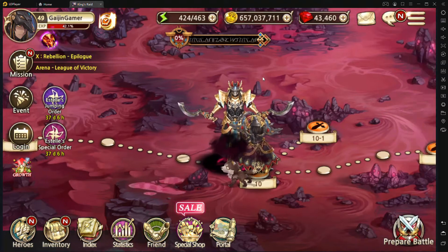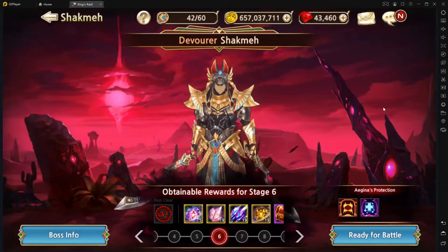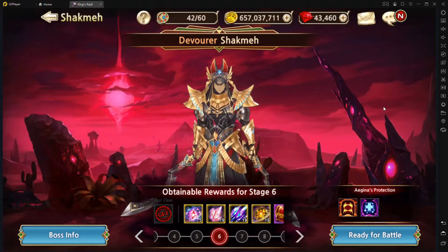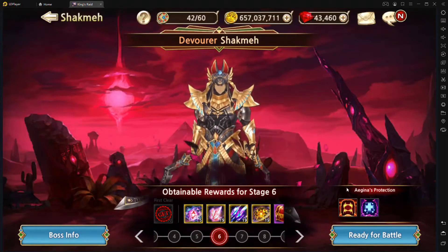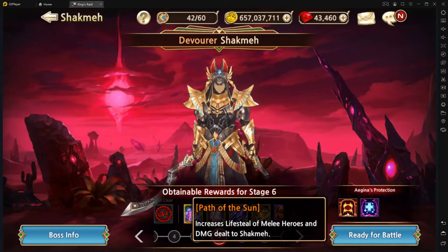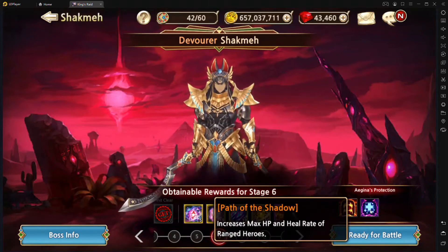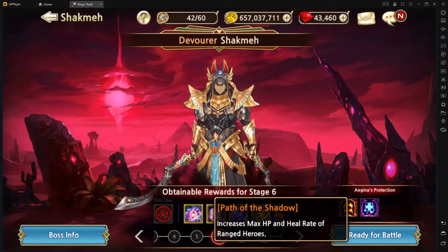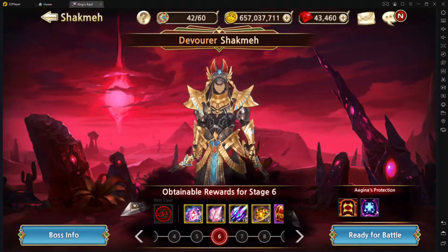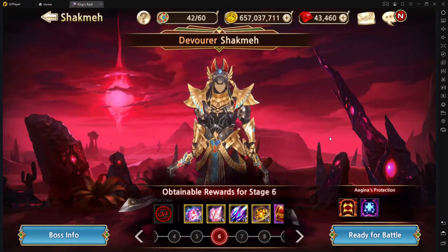We'll briefly discuss the bosses and cover tips and tricks on how to beat them. First up is Devourer Shockmay, a.k.a. Little Shock. First off, you actually get a couple buffs when fighting him. One is the Path of the Sun, which increases lifesteal of melee heroes and damage dealt to Shockmay. The other is the Path of Shadow, which increases max HP and heal rate of ranged heroes. Keep this in mind for your party composition — if you're struggling to kill the boss, you may need to include more melee.